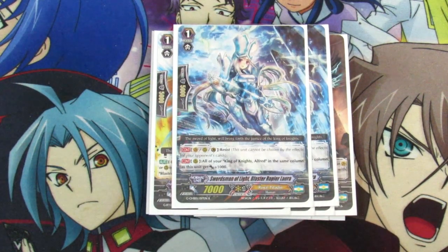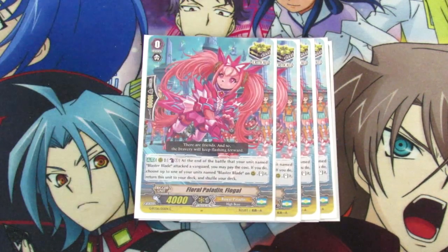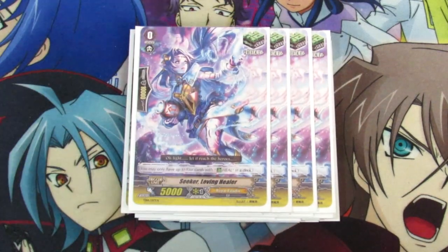And then we have 2 copies of Laurel. Laurel is there basically for the Blaster name, as well as her resist, because her resist does come in handy against certain matchups. Moving on to triggers — we're running 8 crits, 4 of them being Belenus. Belenus is great because we do run the Ultimile Stride, so he's a nice backup. For the new Floral Paladin Flogal, it is basically a re-stander for Blaster Blade — it turns Blaster Blade into a Tidal Assault, so you can go for Ultimile Stride, superior call Blaster Blade, give all trigger effects to that, and swing twice. It's a really great card that goes back to the deck. Four Margols because draws are nice and you want to get the pieces you need, and four heals.